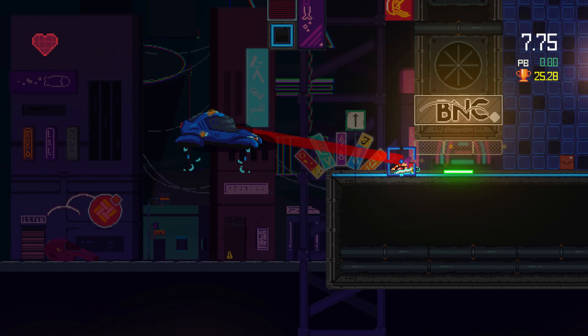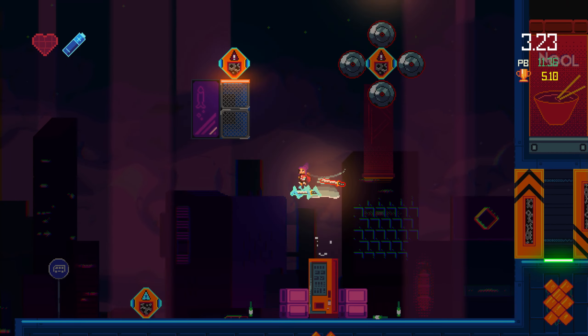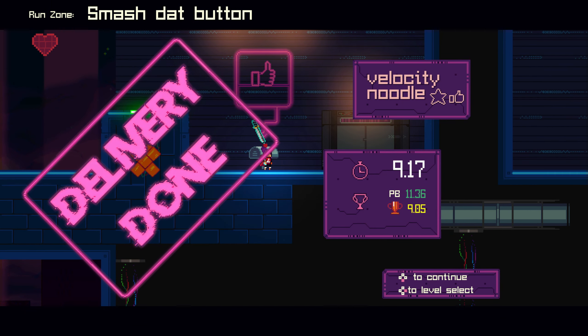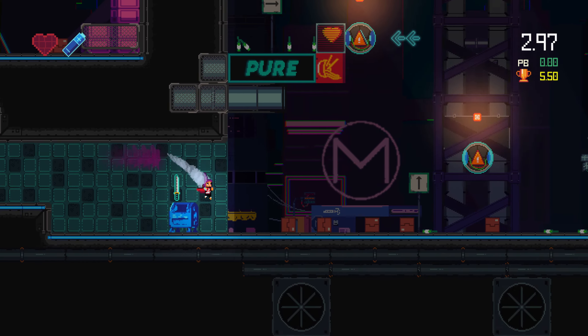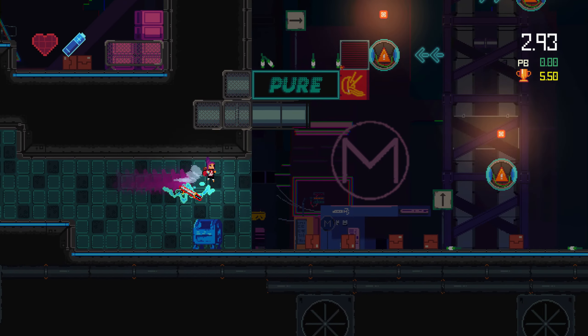Velocity Noodle is a fairly typical pixel-perfect platformer. Some of the earlier levels don't give off that impression, but later on it gets challenging. You do get one free mistake though — there are two points of health indicated by the heart and battery in the top left corner of the screen. I've been able to slightly abuse this and purposefully take damage to get through a difficult section. With some creativity you could exploit it even more to get through a level quickly.